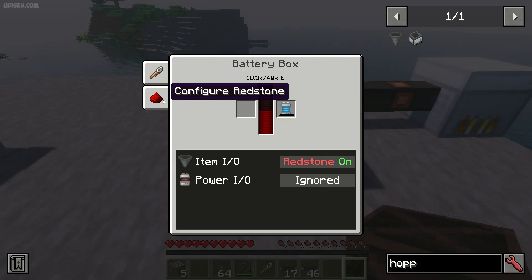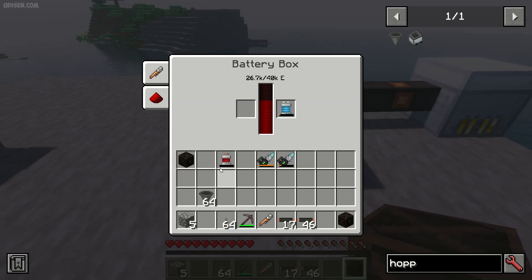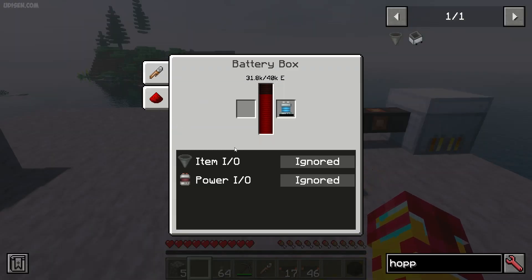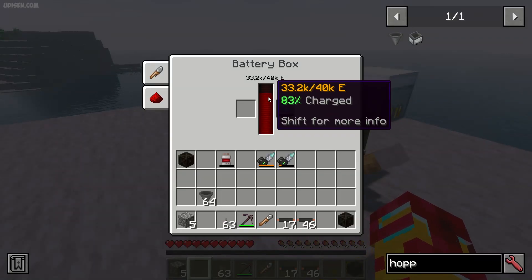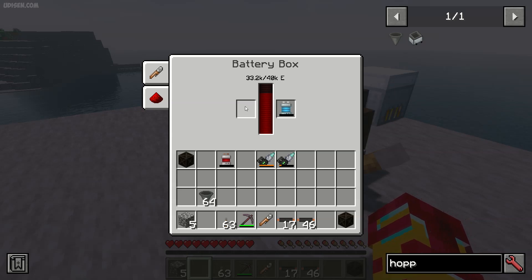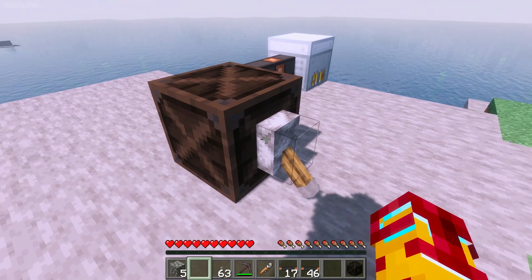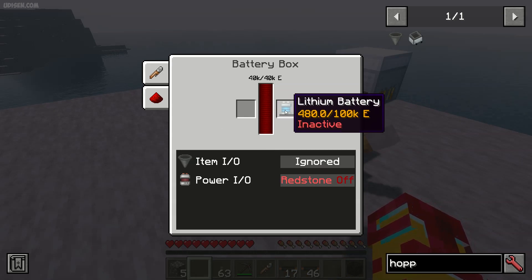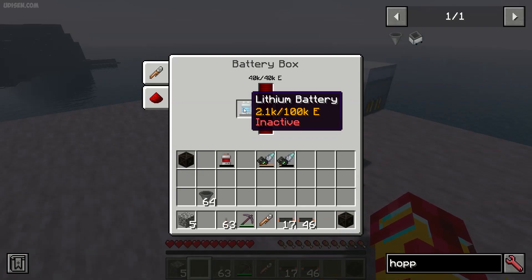There are two configurations; the easiest one is the redstone configuration. By default, it ignores any type of redstone signal placed on the battery box. But you can change this. For example, if you activate the Power I/O to 'redstone on', it means by default it will not work — no input, no output energy, no charging, no discharging — nothing happens. But if you give a redstone signal with a lever, everything begins to work. In another situation, if you choose 'redstone off', without a redstone signal it does not work at all, but if you activate a redstone signal it will stop working.